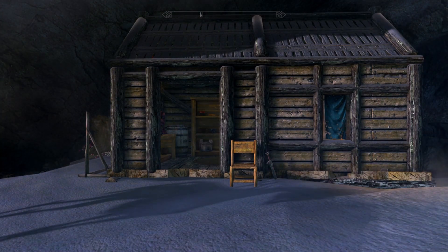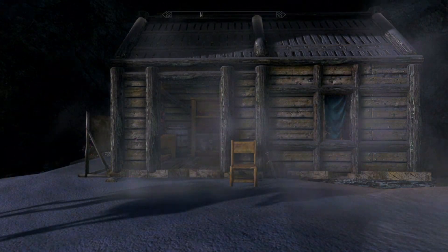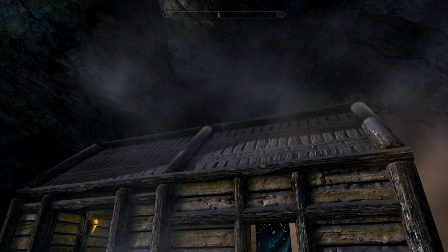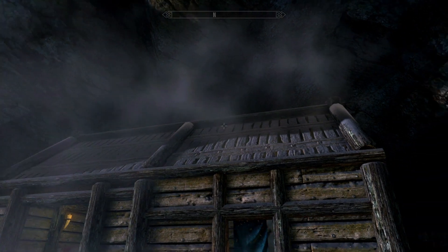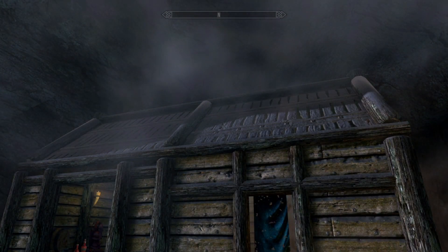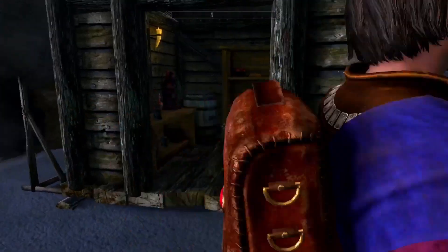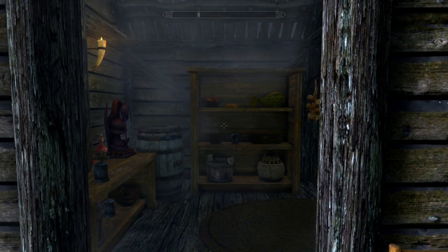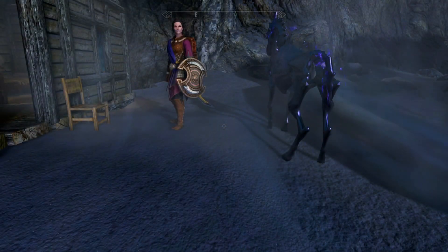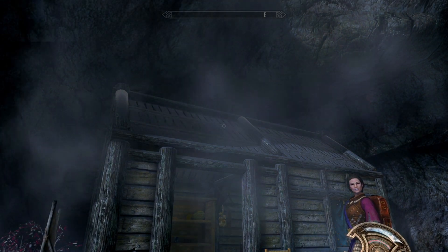Halfway Hrothgar. Now this is the snowy edition — there are two versions of this. You've got the original version and you have the snowy edition. Literally the only difference between the two is that in the snowy edition, the shack has snow on the roof, whereas the original version just has no snow on the roof. Apart from that, from what I've seen in the descriptions, there are no other differences. If you want more realism, then you would go for the snowy edition, which is the one I've gone for.